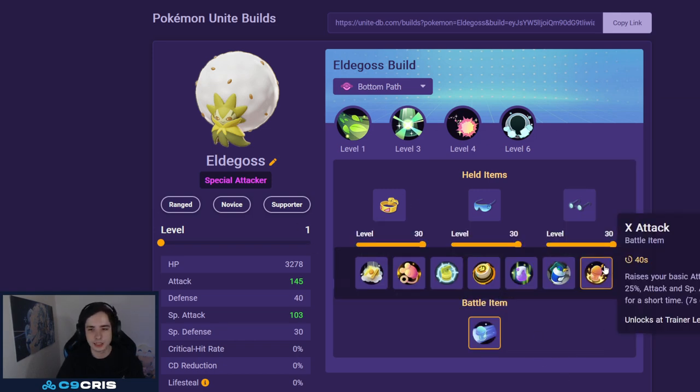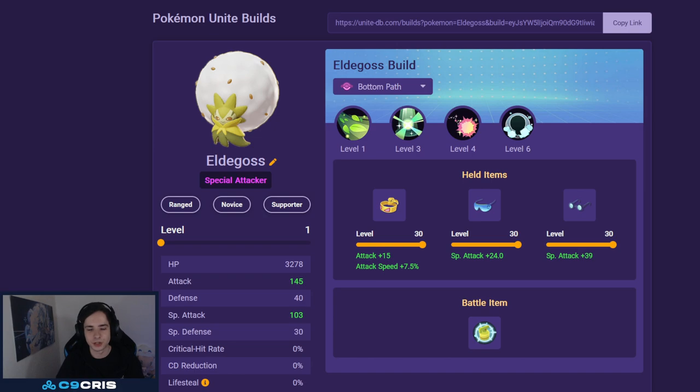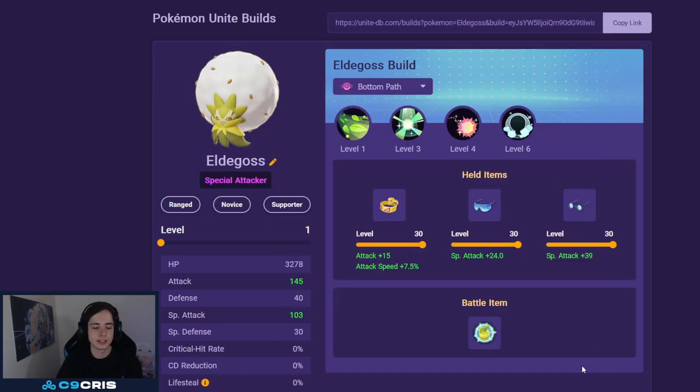For battle item, we run X-Speed, X-Attack, or Full Heal — and I'll keep saying Full Heal throughout the entire video because of Sableye. For Emblems, I recommend Black and Green. And I forgot Tyranitar Emblems — those are also 6 Brown and HP, or Crit if you can find them. If you want to be tankier go HP, if you want more damage go 6 Brown and Crit. Hope you guys enjoyed this video and best of luck climbing until the new season!